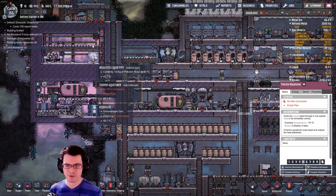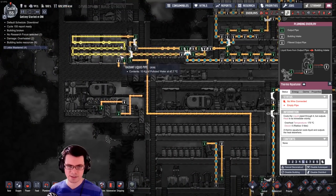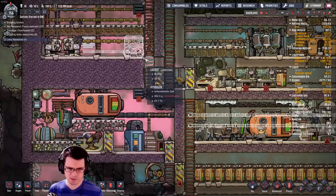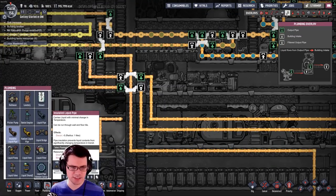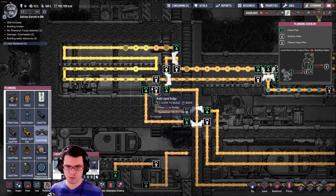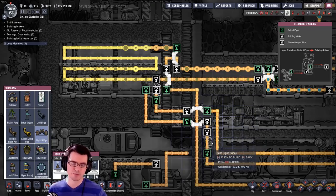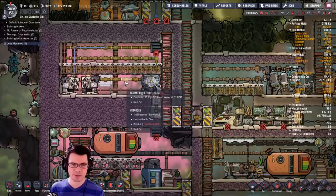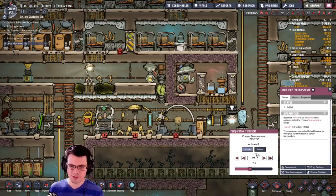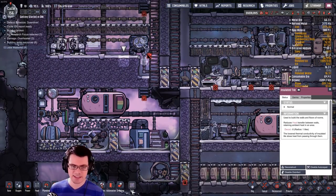What I want to do is flip this thermal aqua tuner around. We're going to run this pipe out over here and back into that guy. This one will need power, and we're also going to need to run all these pipes around. We're going to seed this with polluted water — and it's important that we use polluted water because it gives us a greater range to work with. Clean water is going to freeze near zero; polluted water in this game freezes near negative 20. So we're going to bring this pipe in for a little while and start to fill up this loop.